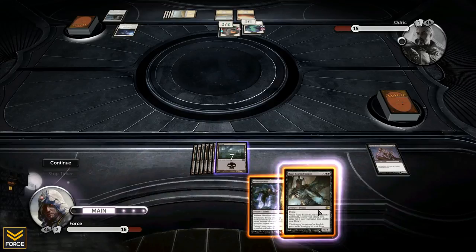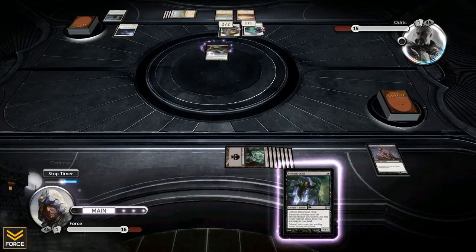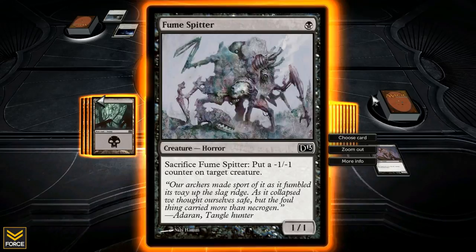The bat is exiled and I take three damage — nothing I can do about it. Down to 16 and he's got one card in hand. Now it is time: Rune Scar Demon — a 6/6 flying that when it enters the battlefield lets me search my library for a card and put it in my hand. This is a beautiful glorious card, now in play. I'm sure he wished he'd saved his Oblivion Ring for that.